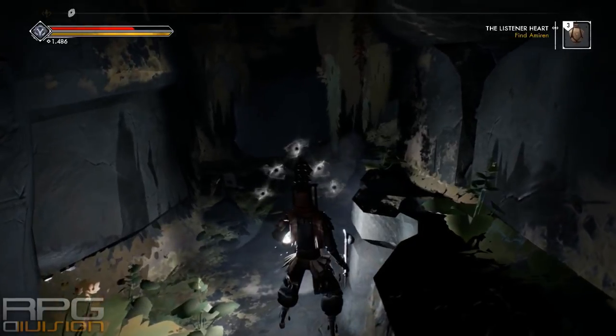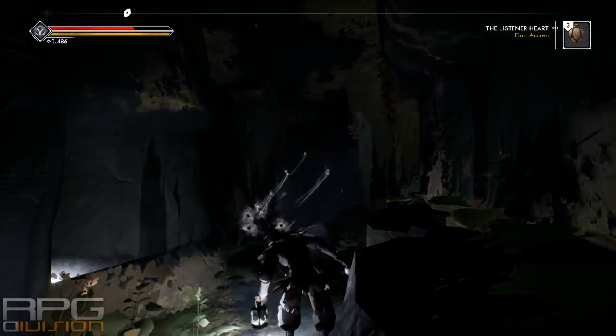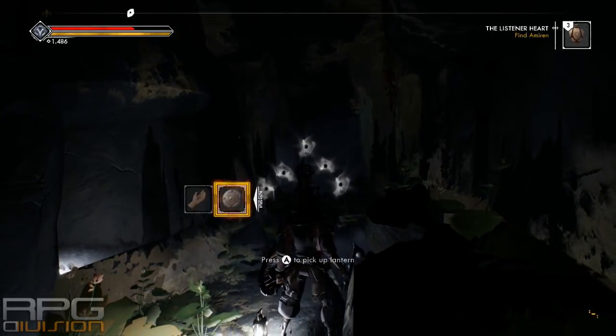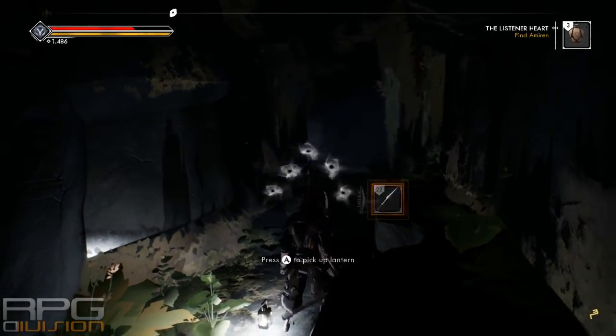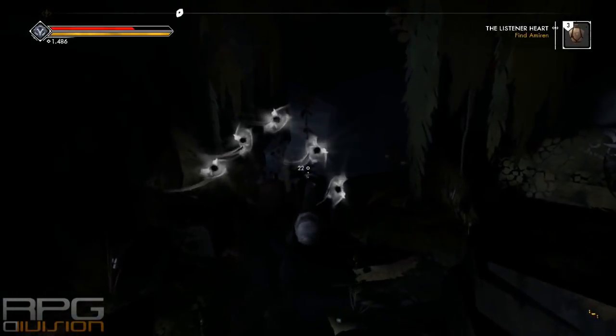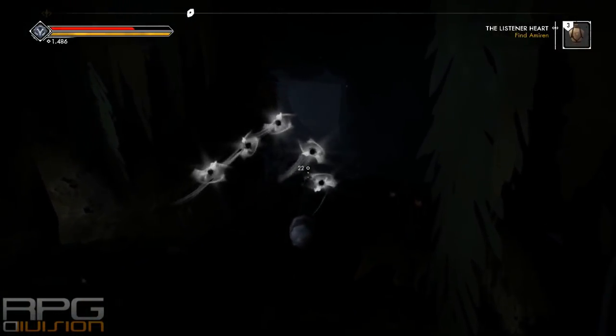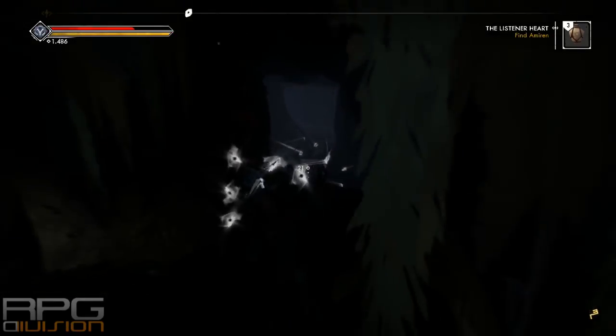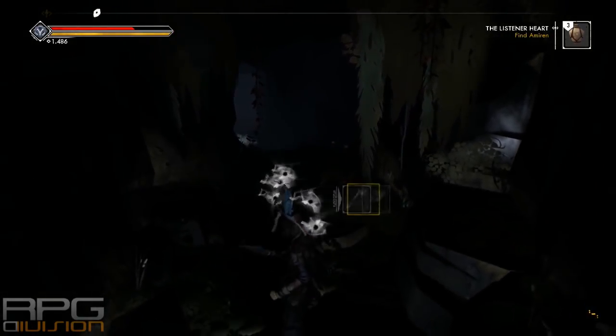One last tip: when you are in dark areas, don't forget that you can always place your lantern on the floor. This gives you the option to use a shield in your offhand so that you are more effective in a fight. To do so, equip the lantern, hold the left bumper button, and you will place the lantern on the floor. Just don't forget to pick it up later.